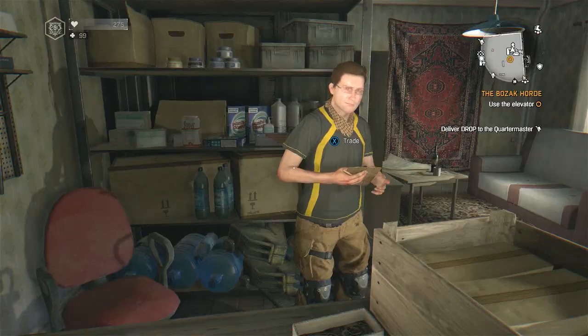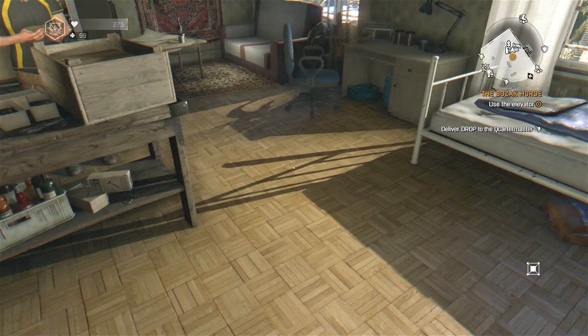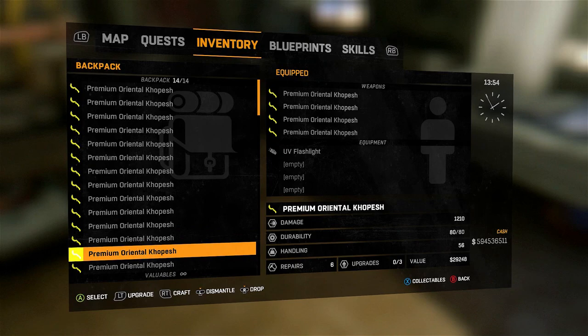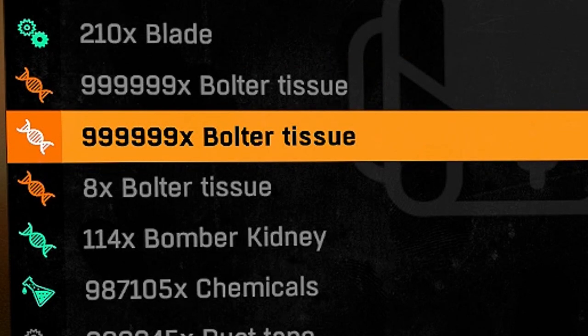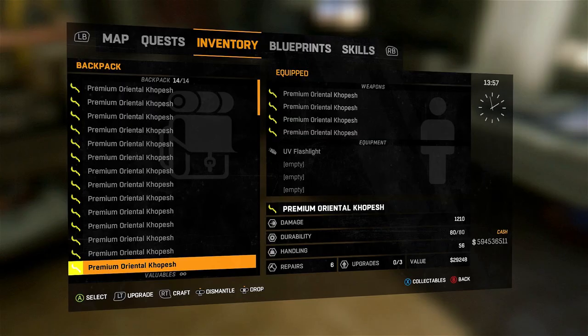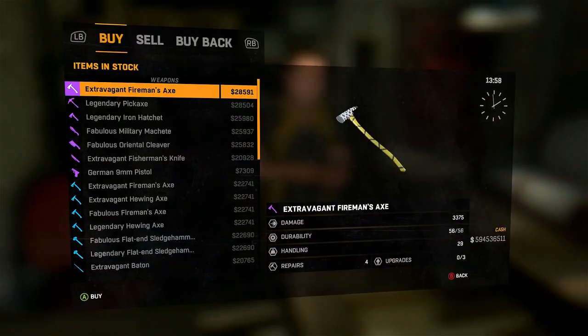You need several things for this. First, you need a vendor. Second, you need money — you don't need that much though, only as much as it takes to duplicate the items. I have like five million dollars here but you don't need that much. I got this from duplicating bolter tissues and then selling them. Power Couple has a really good video on how to make million stacks of items — link in the description.